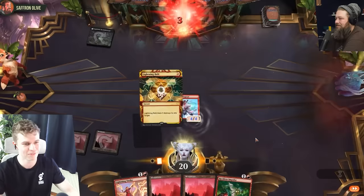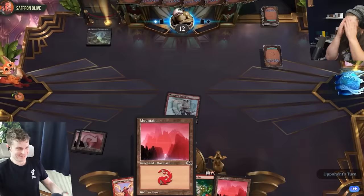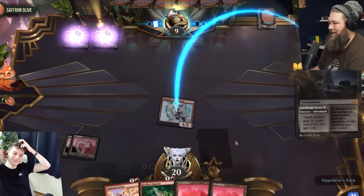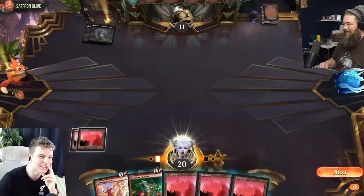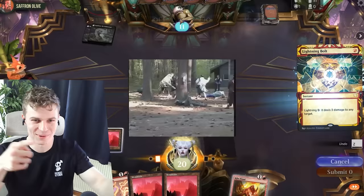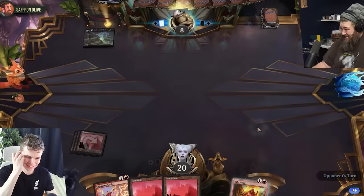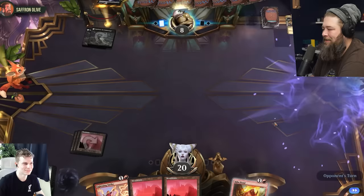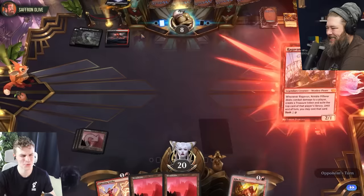Ancestral Anger — target creature gets plus X plus zero and trample, where X equals one plus the number of these in my graveyard. And also Lightning Bolt was a common. Three damage to your face. Swiftspear up to a 4/4, swing in — down to 12. We have a Virtue of Persistence to kill the Swiftspear. We're back at 11. Reckless Impulse — exile two cards, I can play them until my next turn. Kiln Fiend. Down to 8.